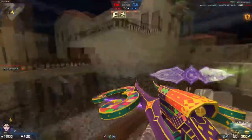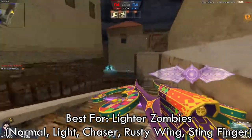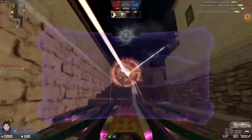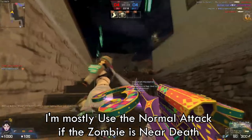Next up is the damage. If you're trying to use this weapon, I recommend you to hit lighter zombies like normal zombies, light zombies, chaser, rusty wing, or even Stingfinger. Because if you're using the Energy Bolt, you can easily kill them, while the normal attack can also help you out if you run out of Energy Bolts.